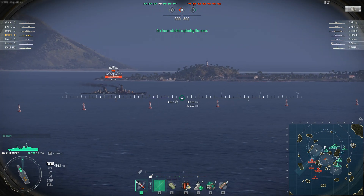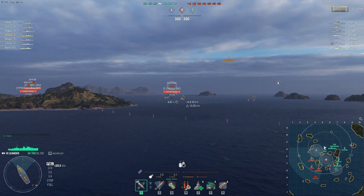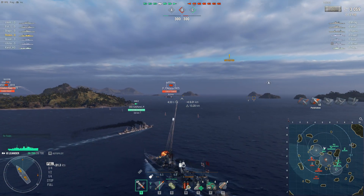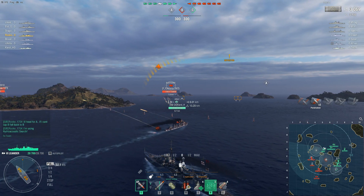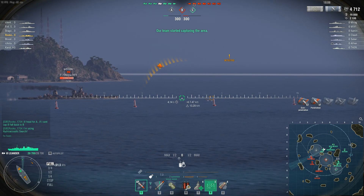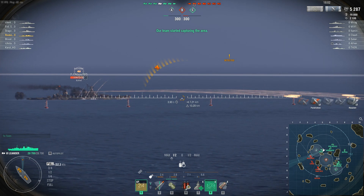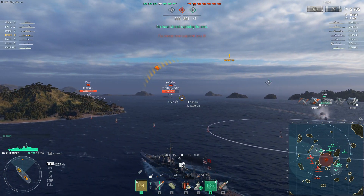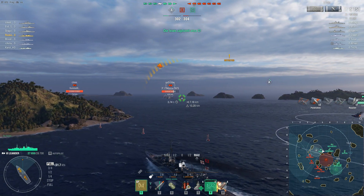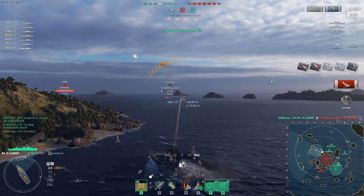He is looking at the Budyonny and angling against it while pointing his nose towards the island. The island isn't quite high enough, but once he gets closer he is getting into some decent cover against all of the other ships that might be somewhere else. He is basically just engaging the Budyonny. The Ismail is getting interested but the island still serves mostly as protection. Once the Ismail pushes in more, that's going to get more problematic.